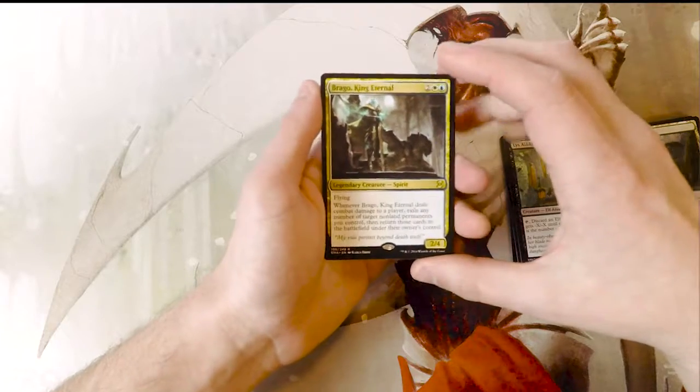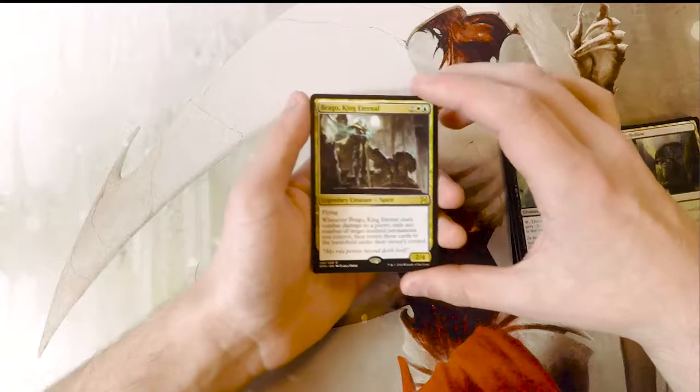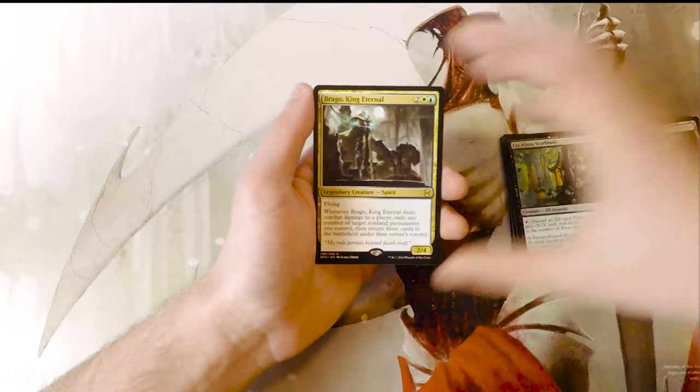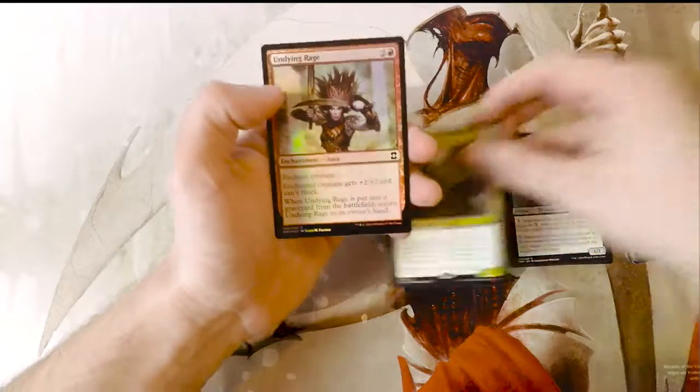I made a deck exploiting this with Gonti's Aether Heart, where you bounce all of the artifacts you have on the board, get them all back, build up a lot of energy, and you just take infinite turns. So really, really cool.